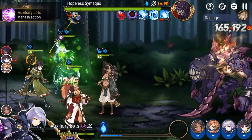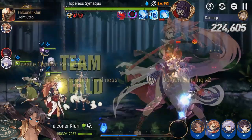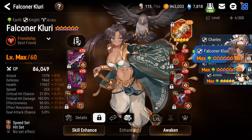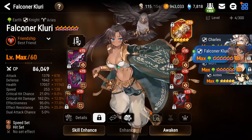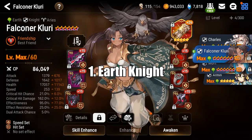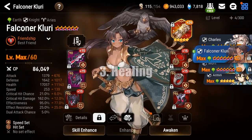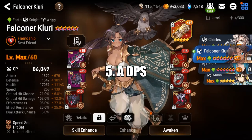Now let's go over unit choices for this run. A successful team has 5 roles it needs to fill but only 4 slots, so it's important to choose characters that can fulfill multiple roles. The 5 roles are: Number 1, a Green Knight in front to avoid bonus damage from the Universal Expedition mechanic. Number 2, a CR Pusher to get your DPS out of fatigue. Number 3, a Healer or Sustain. Number 4, a Defense Breaker. And number 5, a Damage Dealer.